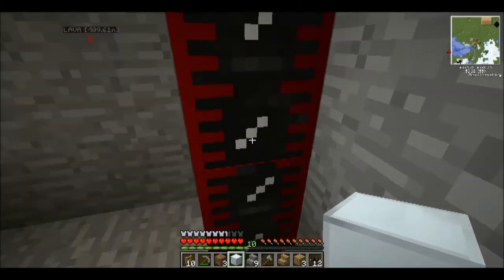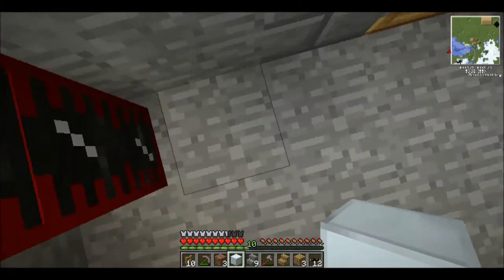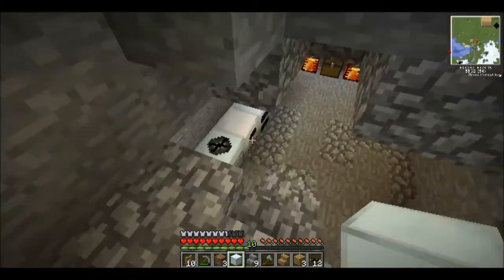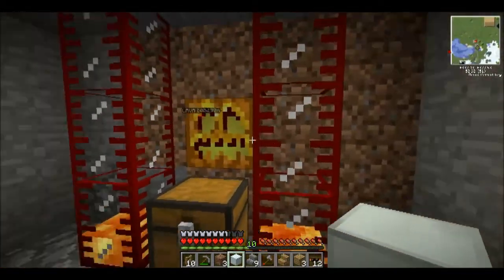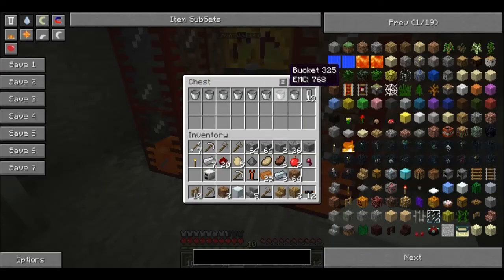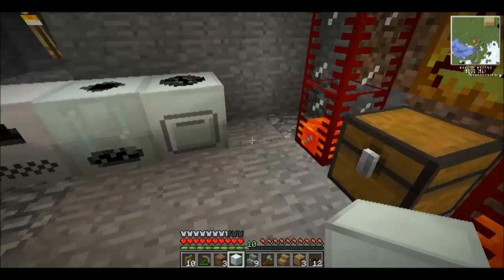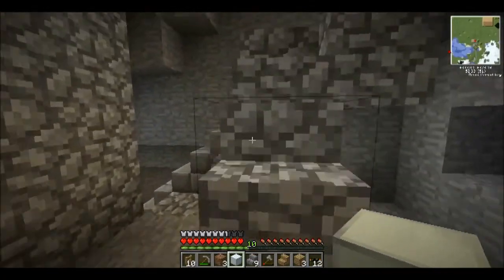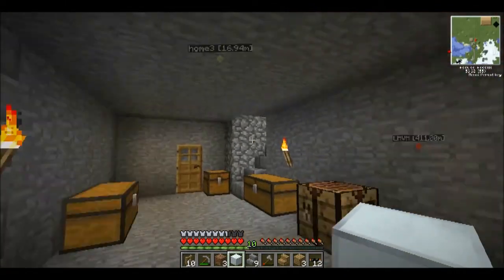We've got a tank of oil here as you see - it's used to power engines, we'll probably refine it into fuel. Here you see we have lava in this chest, buckets to collect, and empty cells to fill for our geothermal generator. Like I say, that's about to become obsolete when we go solar.